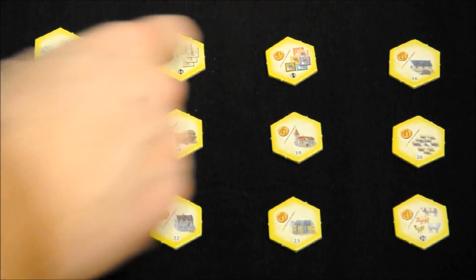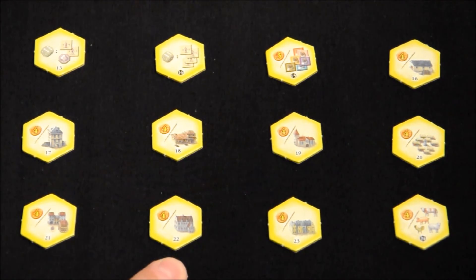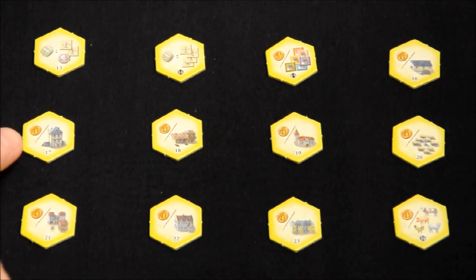Number 15: at the end of the game we receive 3 victory points for each type of merchandise we have sold. By 'type' we mean color. Numbers 16 through 23: at the end of the game we receive 4 victory points for each building constructed in the domain that matches the tile — such as atalayas, carpinteros, iglesias, and so on. If we have 1, we receive 4 victory points; if we have 2, we receive 8, and so on.